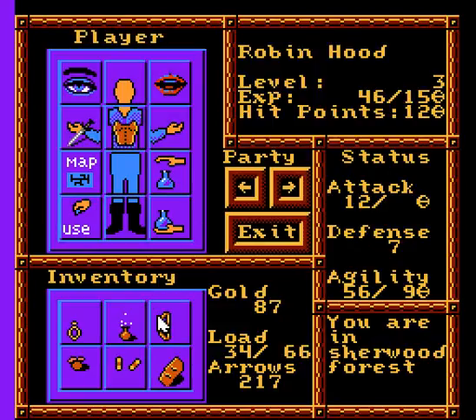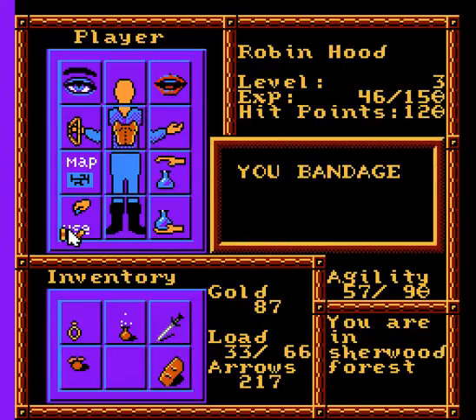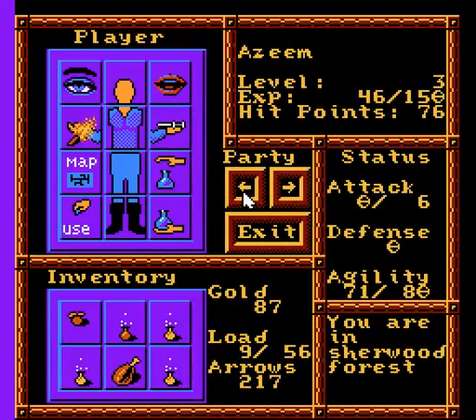I also like how the menu color changes every time. Oh, limited NES palette. Let's go ahead and use those bandages. Yeah, only eight hit points. Azim could use some food. There you go.